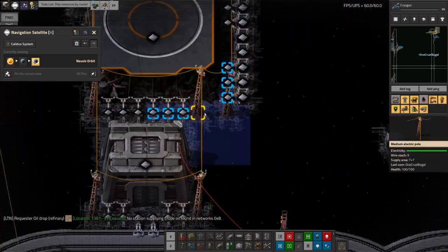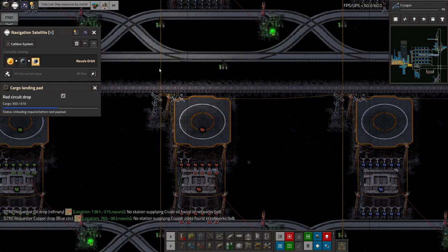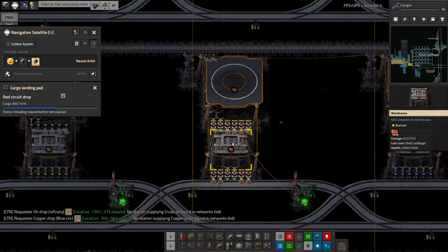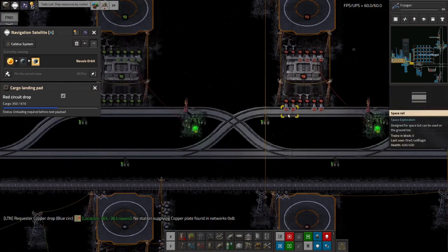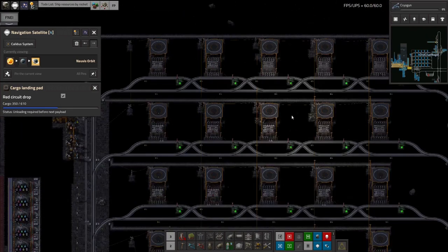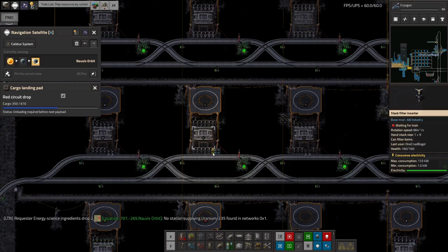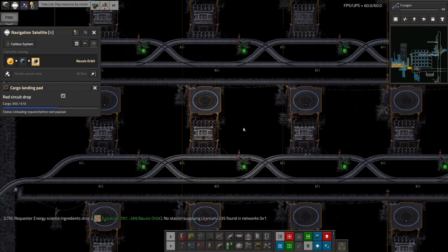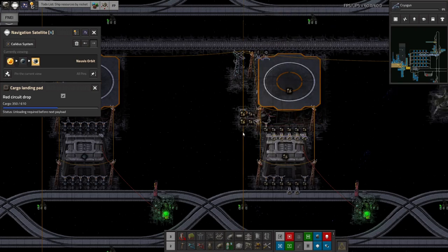Each station is a landing pad with an appropriate name like 'red circuit drop'. The rocket turns up, everything gets put into the landing pad, passed into the chest and warehouse, and then a train can come and grab it. I've got signals on the inside of the loop sections so even when a train is stopped, it doesn't block the previous one. The only jam risk is two trains targeting the same station simultaneously, but even then it doesn't take long to load a single wagon with six inserters.